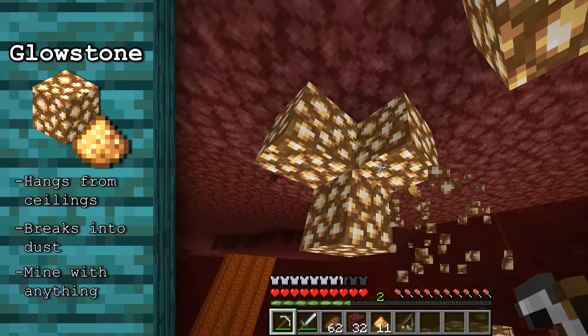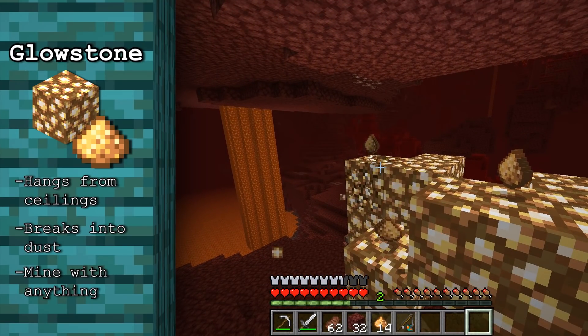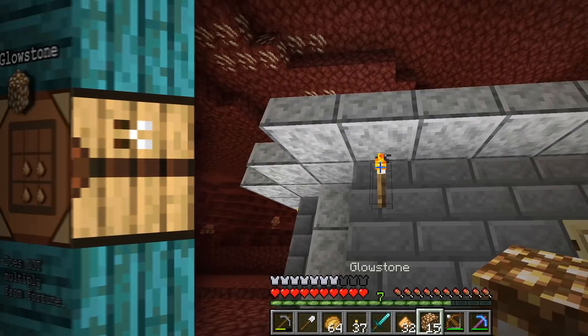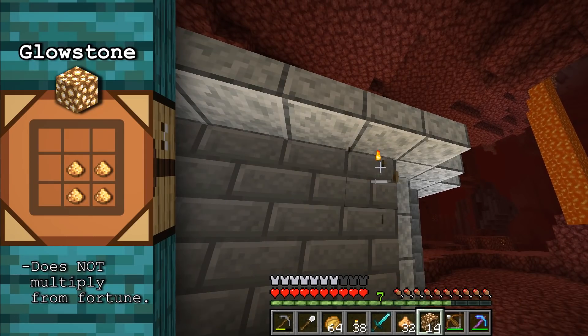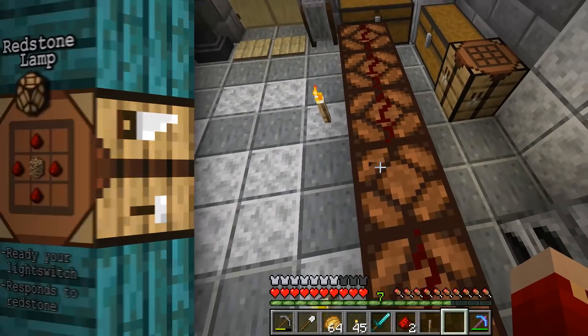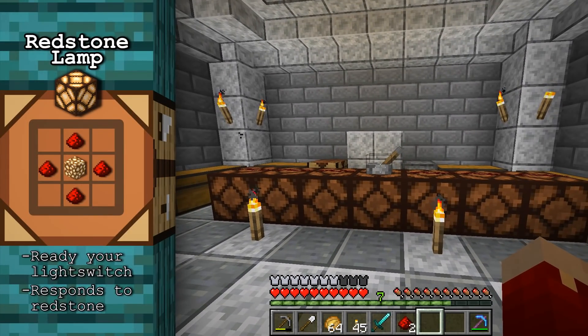The block shatters no matter what tool you use on it, and breaks into between two and four pieces of glowstone dust, which is a special alchemy ingredient. However, you can also combine four glowstone dust to recreate the glowstone blocks, and those blocks, in turn, can be used to craft redstone lamps. Redstone lamps are essentially a redstone-controlled version of glowstone that emit the same amount of light.